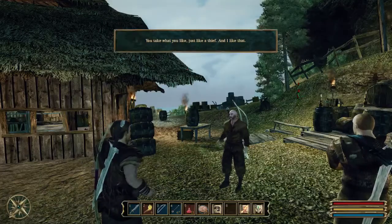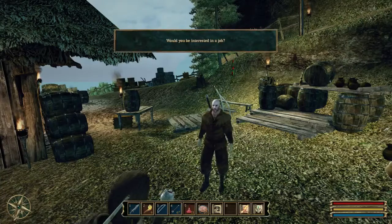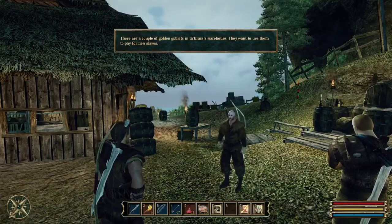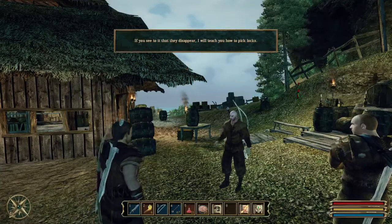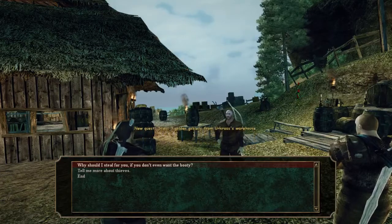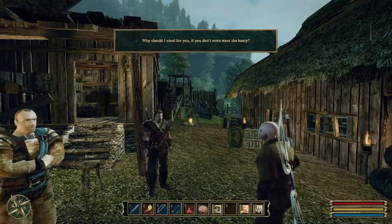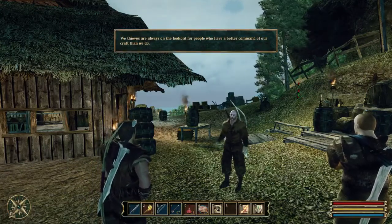You take what you want, just like a thief - and I like that. Somebody saw that I was stealing stuff and he likes it. There are a couple of golden goblets in Ur-Kras' warehouse. They want to use them to pay for new slaves. If you see to it that they disappear, I will teach you how to pick a lock. Steal three golden goblets from Ur-Kras' warehouse - yes! That quest is pretty easy, I think. I remember Ur-Kras, just because it's such a silly name.